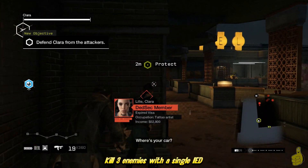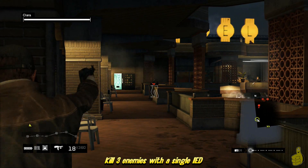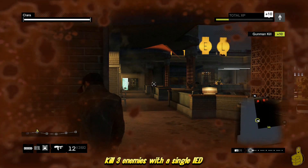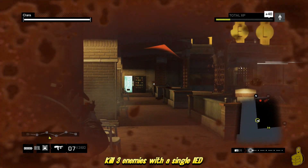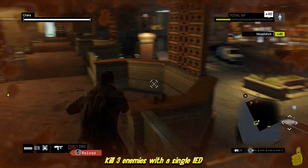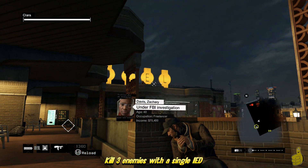Here we are in Act 2, Mission 3. This one's actually called Collateral, and you guys may remember this or maybe you're not here yet. This does not have to be done on this particular area. I showed you this area because this is where I accidentally got it — I was not even trying to get this Trophy Achievement and it popped anyway.